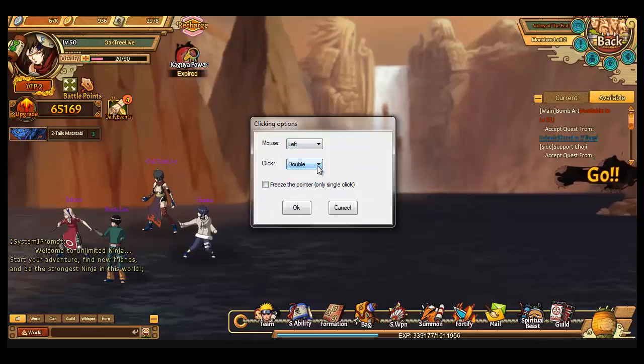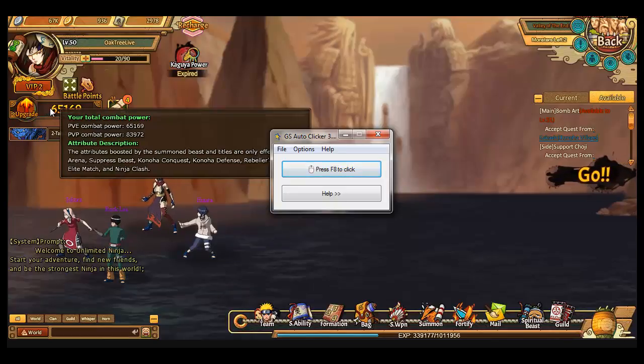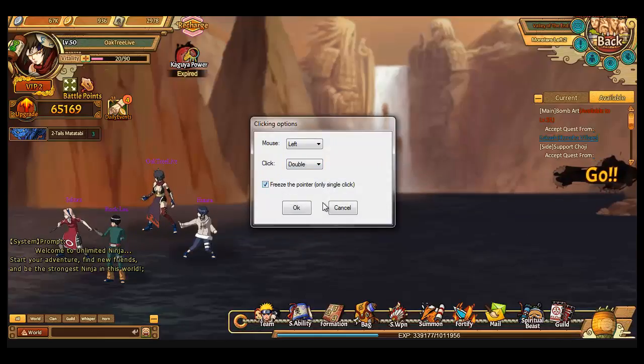In options you can choose double click or single click, left click or right click — in some games you must right-click. You can also choose middle click. There's also the freeze option for the mouse position. This is important: if your mouse is frozen it will only click that one position. If freeze is unlocked, you can move the mouse while it's clicking. I'll show you — go to options, freeze, and now you can move the mouse freely.